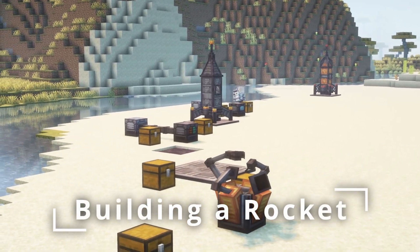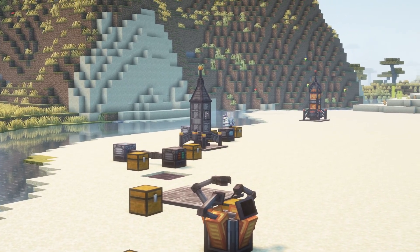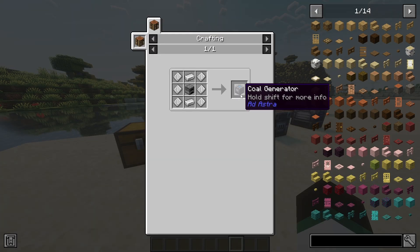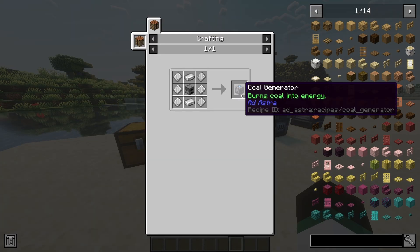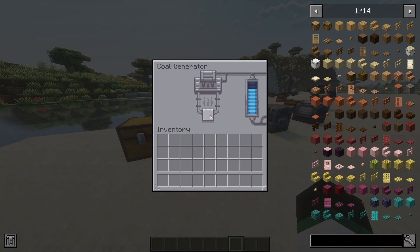To get started in the mod and travel to other planets, you of course need to build yourself a rocket. To craft a rocket, you'll need multiple machines that serve various purposes, such as providing energy and constructing the rocket. The first machine is the coal generator, which takes in burnable materials such as wood and coal and converts them into energy, which is essential to power every machine in the mod.